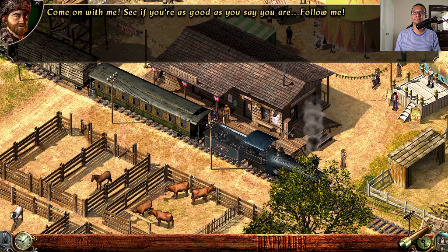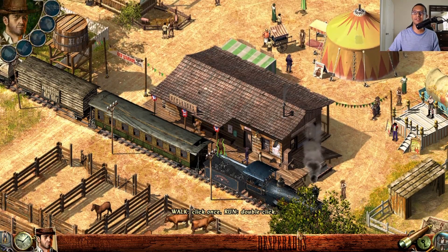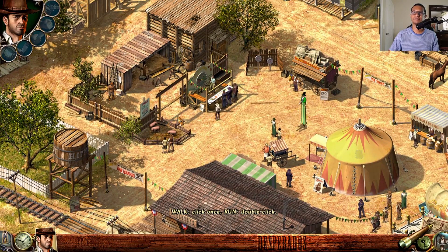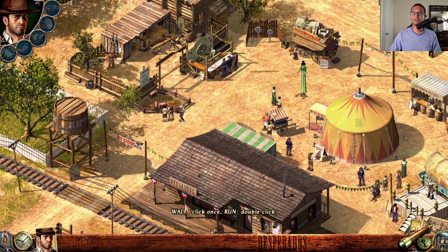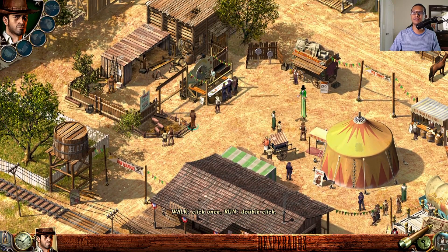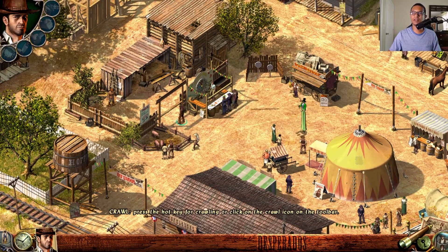The game is now teaching you how to move. John Cooper is already selected, so move him over to the target area. You can double-click to run. Right now you can't go any further because you need to press your hotkey.